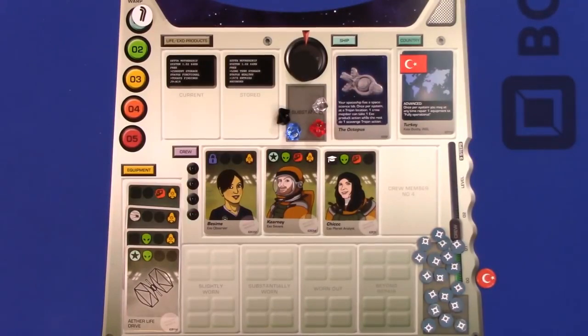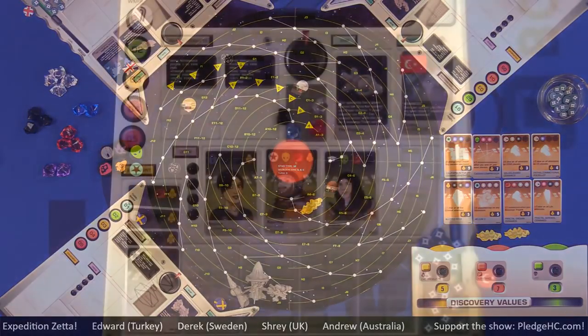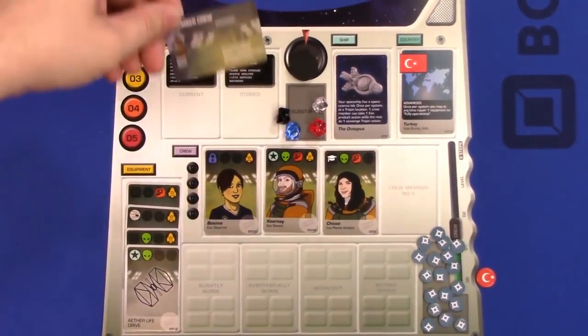Let's go over the gist of how you play. Expedition Zeta is played over four system explorations. Each system will be randomly set up at the beginning of that exploration, so players never know what they'll encounter until they get there. Before the game begins, each player chooses a nation and a ship to guide them. Then players can either choose pre-generated crew cards — which tell you names and some equipment to use — or draft their crew and equipment, which is what we're going to do.